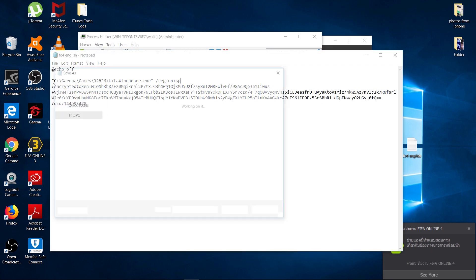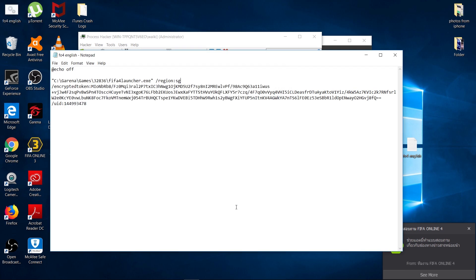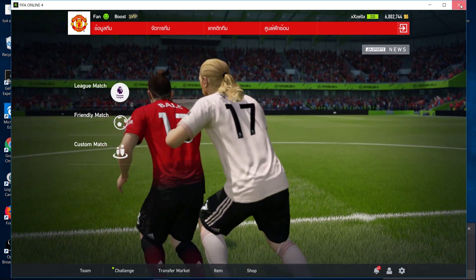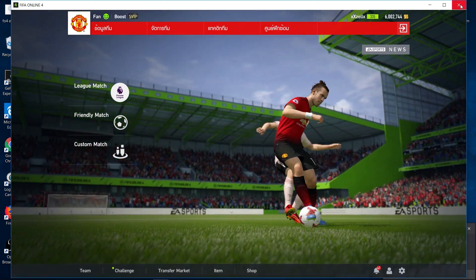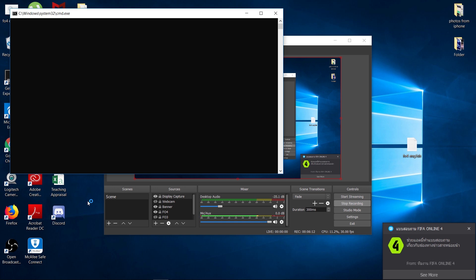Save this as a BAT file. If the sign code error has not popped up yet — for my experience, if you are doing this for too long, the sign code error will come up but it will still be fine. Now you've got a BAT file. Close your Process Hacker, close your FO4, and click the BAT file.